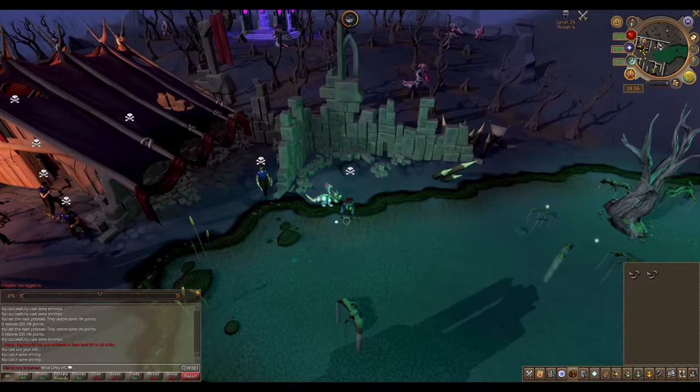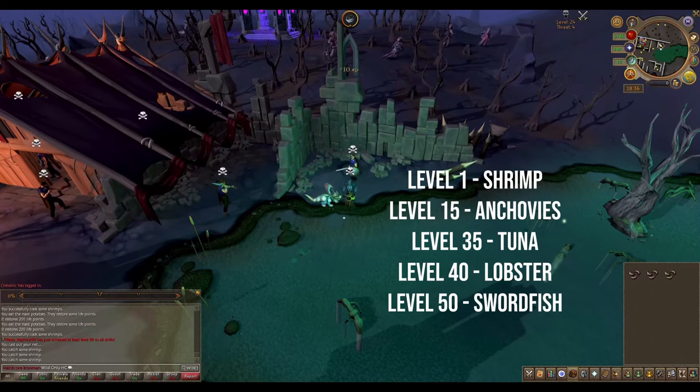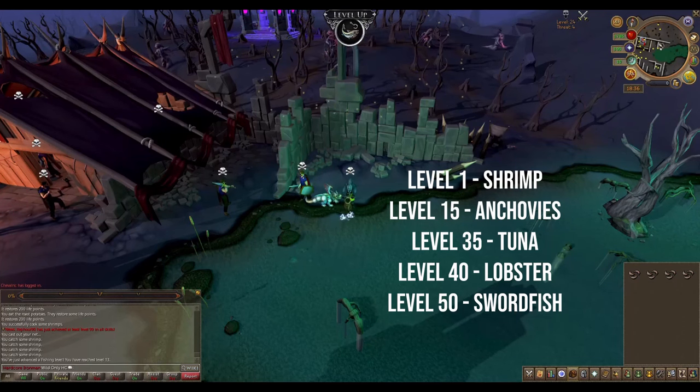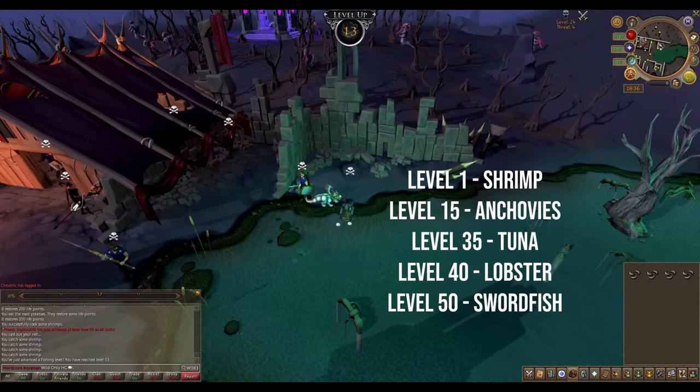I spent the first three hours of my account fishing shrimp and then anchovies to level 35, which then lets me catch tuna at 35, lobster at 40, and from there swordfish. Swordfish are the highest fishable fish in the wilderness that I can also cook.